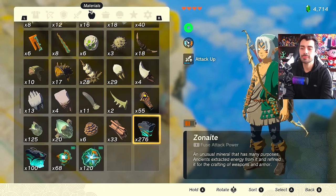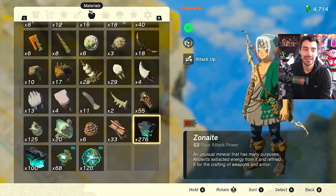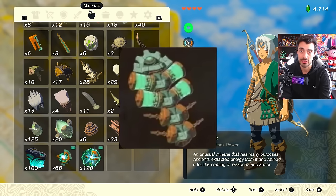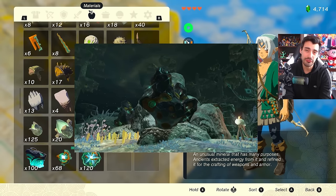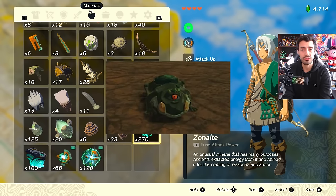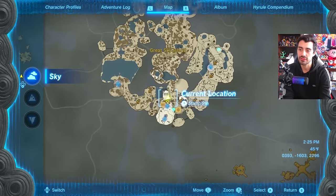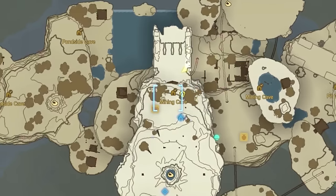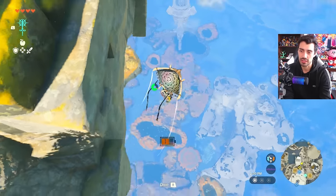Now let's talk about Zonite. Zonite is the most important material in this entire process — it's the main material we'll need to upgrade our energy cell. Zonite can be mined in deposits mostly found in the depths, and you can also fight enemies down there that will drop Zonite. There's also a specific mine on the Great Sky Island — fast travel to the Nechoia Shrine and there are deposits in a mining cave there.